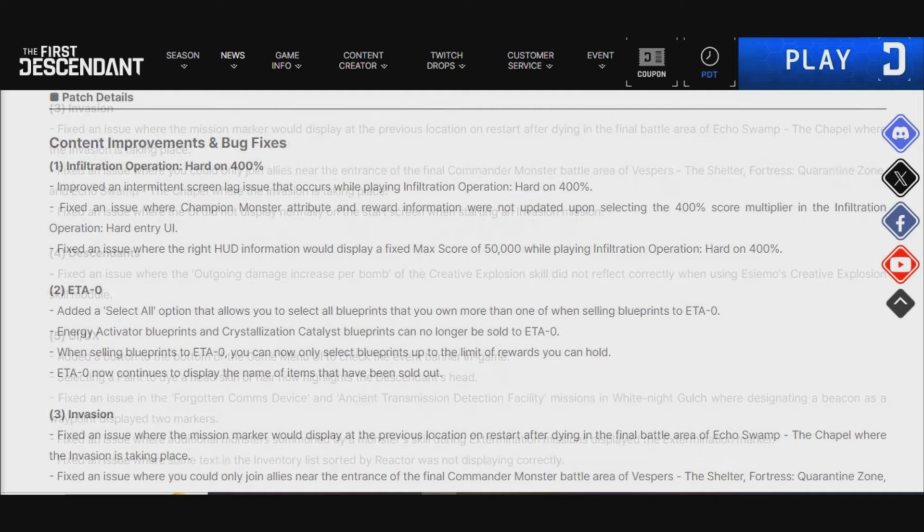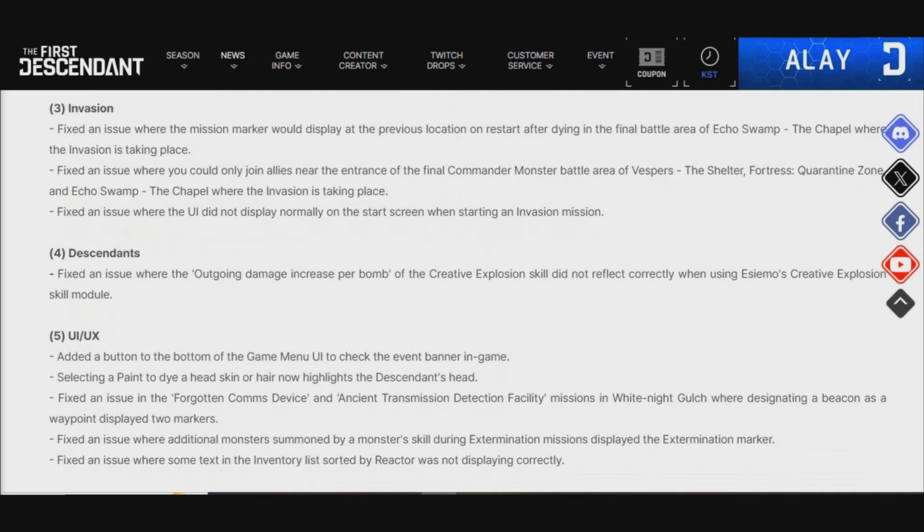Next up we have Invasions. Under Invasion, they fixed the issue where the mission marker would display at the previous location or on restart after dying in the final battle area of Echo Swamp, the chapel, when the invasion is taking place. They also fixed the issue where you could only join allies near the entrance of the final Commander Monster battle area of Vespers, the Shelter Fortress, Quarantine Zone, and Echo Swamp, the chapel where the invasion is taking place.